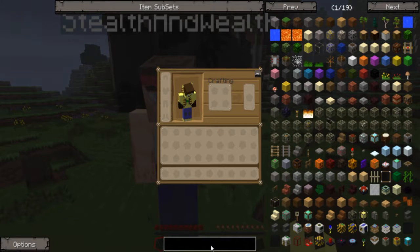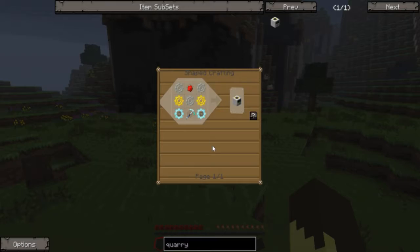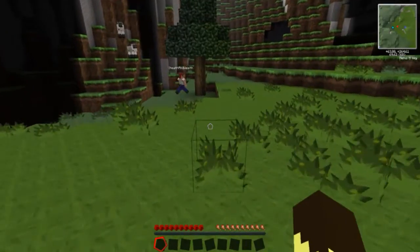We are going to probably be in need of making quarries, and in order to make a quarry I think you need quite a few things. There's diamonds — you need like diamonds and gold and stuff. It's kind of complicated but we are going to go through things as we progress.